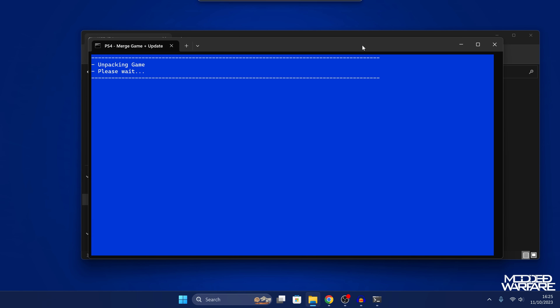Select that option and let it do its thing. All you have to do is click that one option and it will unpack the game, then unpack the update, then merge the files together, and finally build the standalone package file.